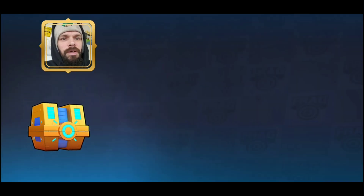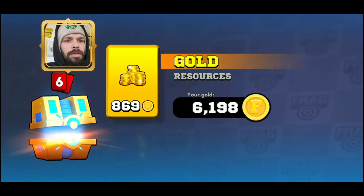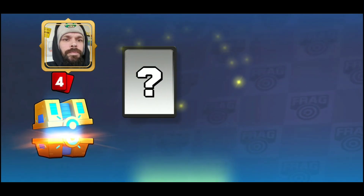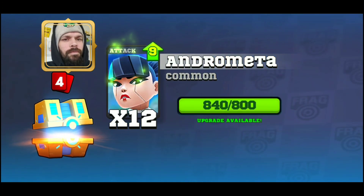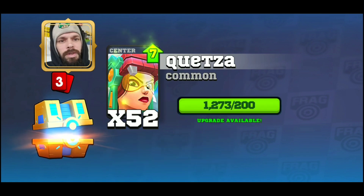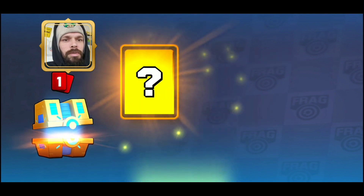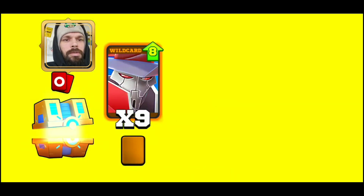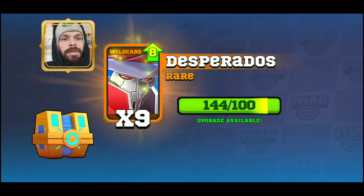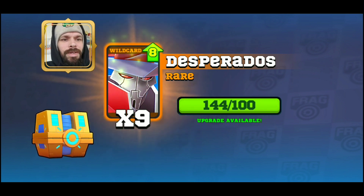We're gonna start off by opening my Frag chest and see what I get. Got coins, got Snow, Andromeda — really good — Quetzel, haven't really used her much as you can tell. We also got JB, Ape suit, and Desperados. I see different ways of pronouncing his name but anyways.